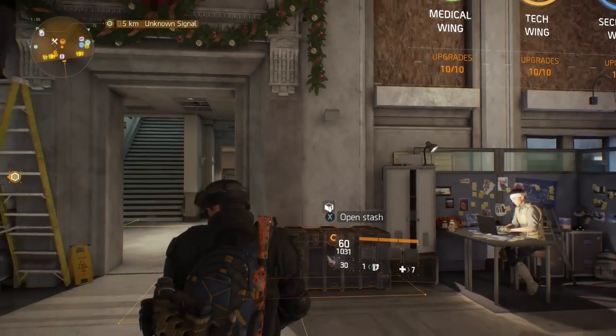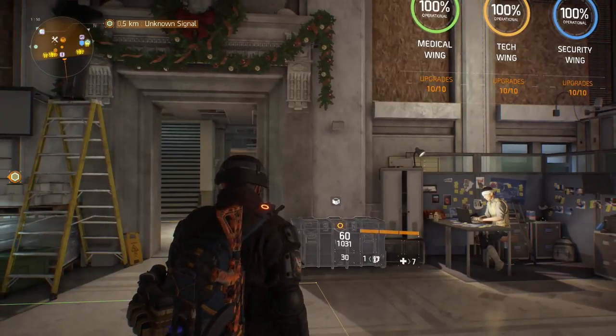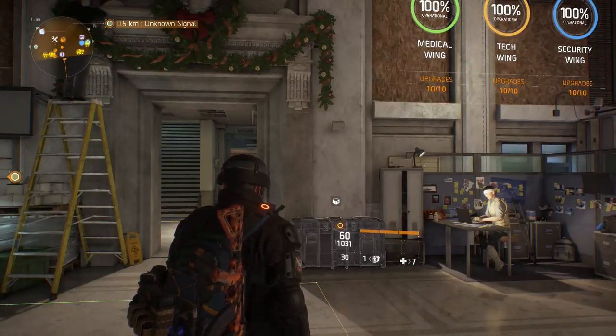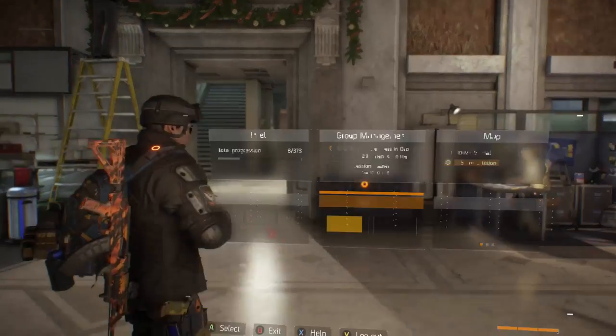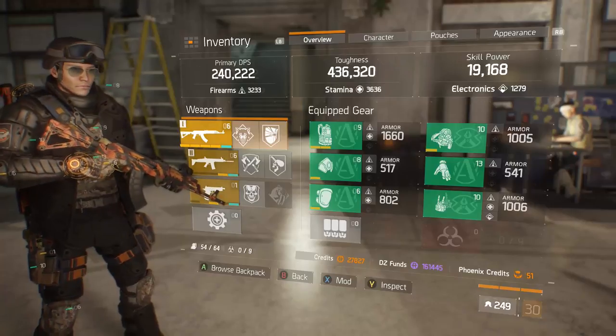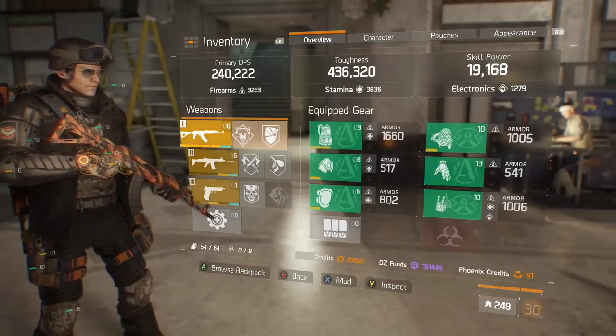A lot of people have been asking for my answer to the current meta change with the 20% PVP damage buff, and the answer is here. I am using four-piece Alpha Bridge — this is my current PVP build. It changes pretty much every day, but right now I'm liking this build and it functions pretty well.